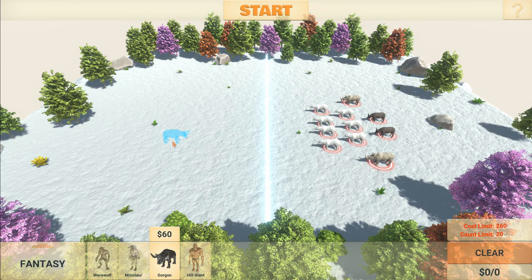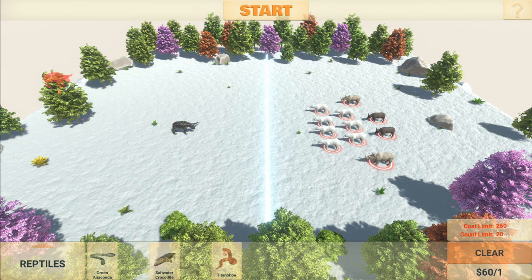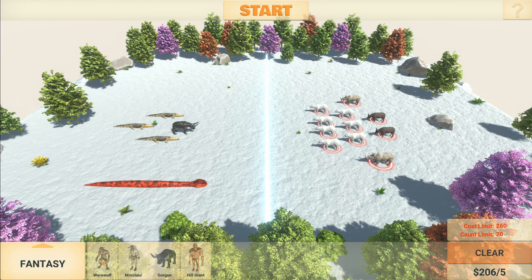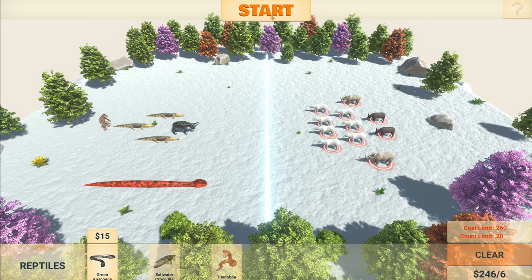We will go a gorgon, and then we'll try the crocodiles. We're gonna have one snake and some other fantasy ones - can we do a werewolf? I think we use the werewolf at the back. Looks like we can't fit a snake. All right, let's try this.